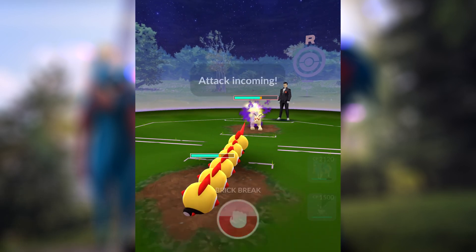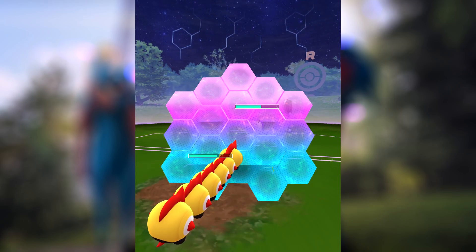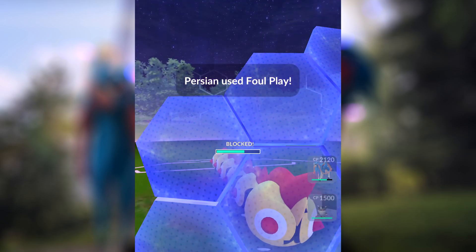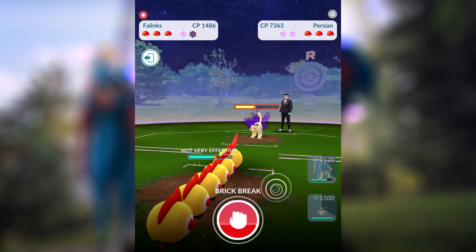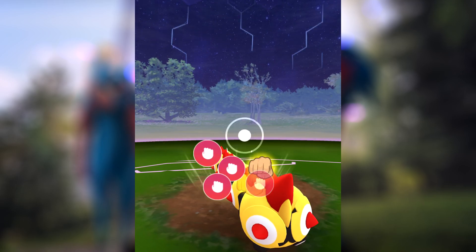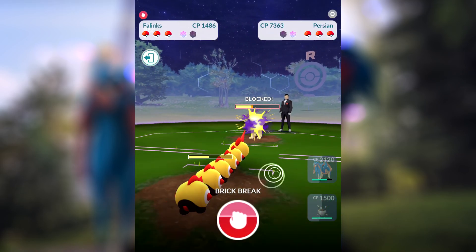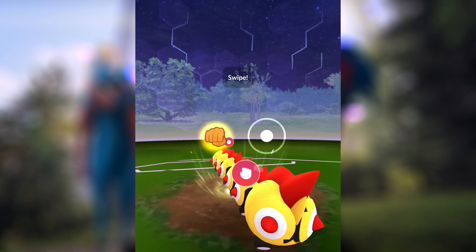We're going to switch into Phalanx very early on. You do want to switch to get the advantage of the stun time. Whenever you switch a Pokémon out, or Team Go Rocket's side switches — whether manually or by fainting — the Team Go Rocket Pokémon are going to stand still for about three seconds. It's a really good time to just generate energy for your charge attack, so don't use charge attacks while Team Rocket is frozen.